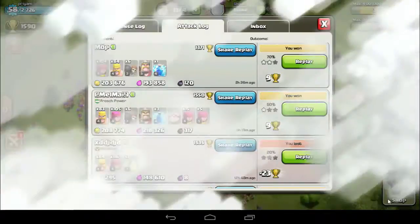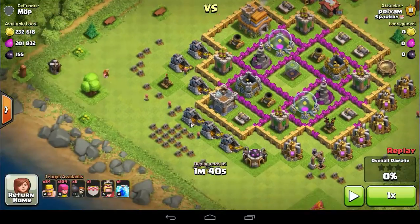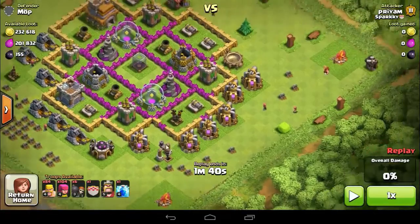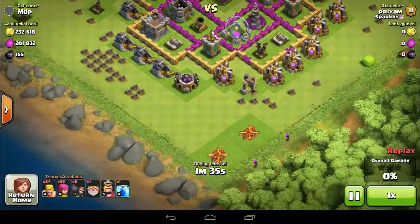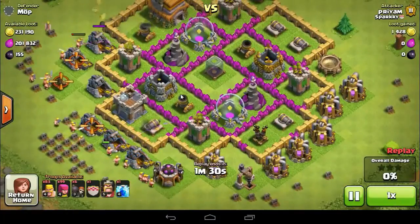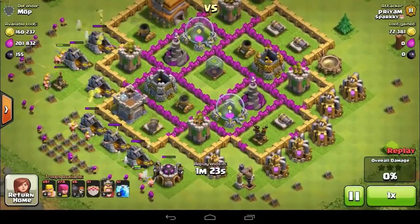Now let me show you my first attack. Always check the CC troops first, but here there is no need because the base is inactive and the villager is not under any clan. First, drop some archers on the unguarded buildings. Then drop the barbarians in front of the mines and collectors to distract the defenses, and from the back use archers to take out all the loot.